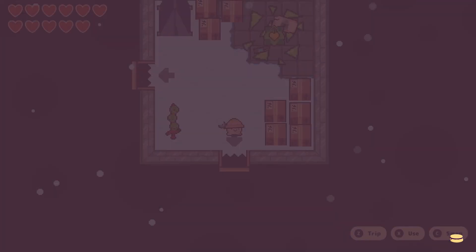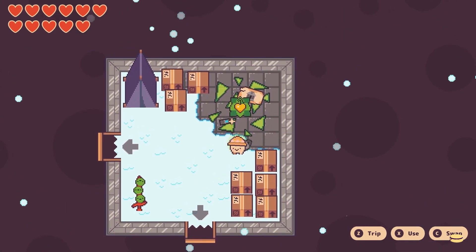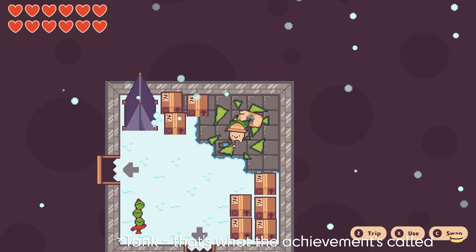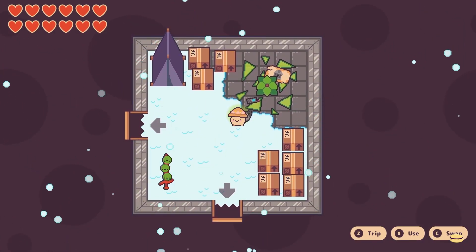Next, you'll get your heart fruit once you hammer out the pickle gang. Once you get them out, you can get your next heart fruit — just leave the room and come back in to collect it.